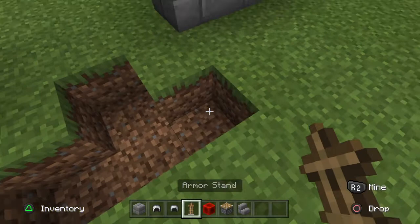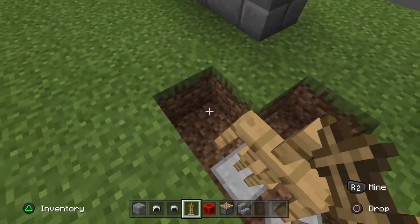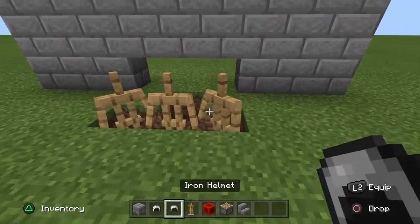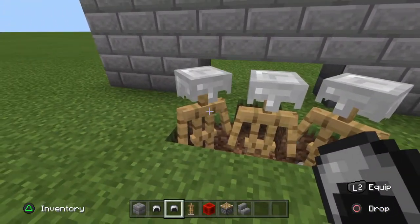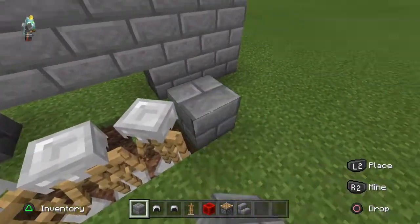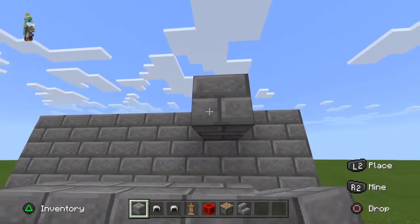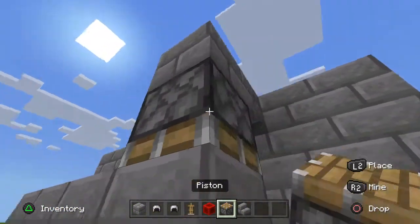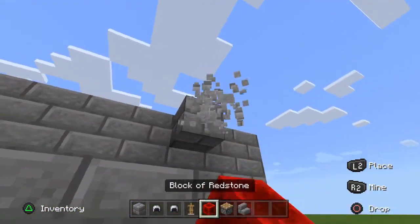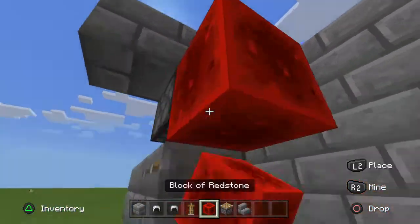You're going to need to do an armor stand turned — that's what it should look like. Make them all have an iron helmet. Then get a stone brick right above them. Get a piston and push the bricks on top of them, right into them. As you can see — bam, right in.